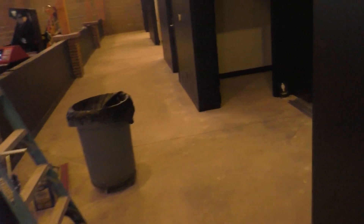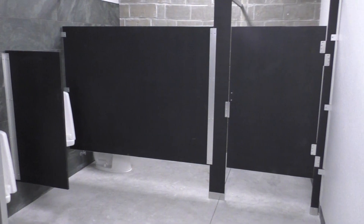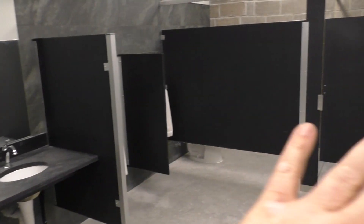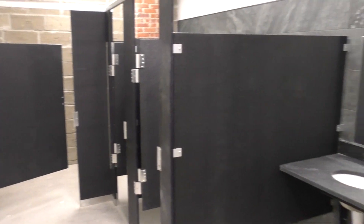Let me show you — the bathrooms are complete. It took nine weeks for us to get these partitions. We don't know why it took so long, but that's really what the holdup was for us to get our certificate of occupancy. That's been accomplished now. Countertop, nice mirrors, partitions, a couple of urinals, a toilet — all that jazz. Bathrooms are done. That's the men's bathroom. The women's is much of the same — just no urinals.